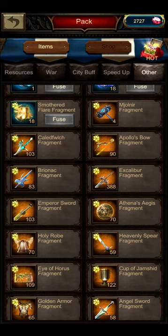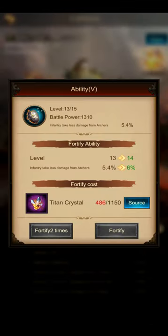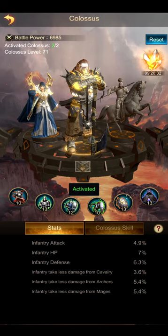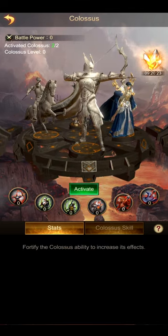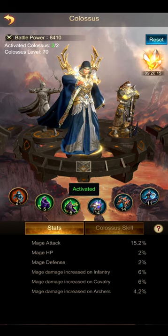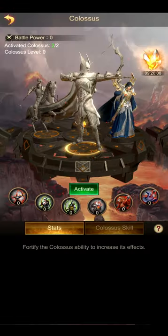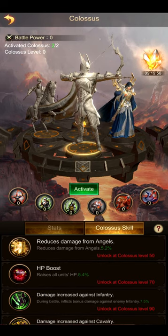Now we come to the Colossus, which is actually pretty simple. On your frontline unit, focus defensive stats: infantry HP, infantry defense, reduced damage from archers and mages. Stats like reduced damage from cavalry or infantry attack are less important. For the archer Colossus, focus archer attack, damage against certain troop combinations, and depending on your events, archer HP or archer defense. Always make sure you're keeping an eye on unlocking the next best Colossal skill rather than pumping everything into one skill.